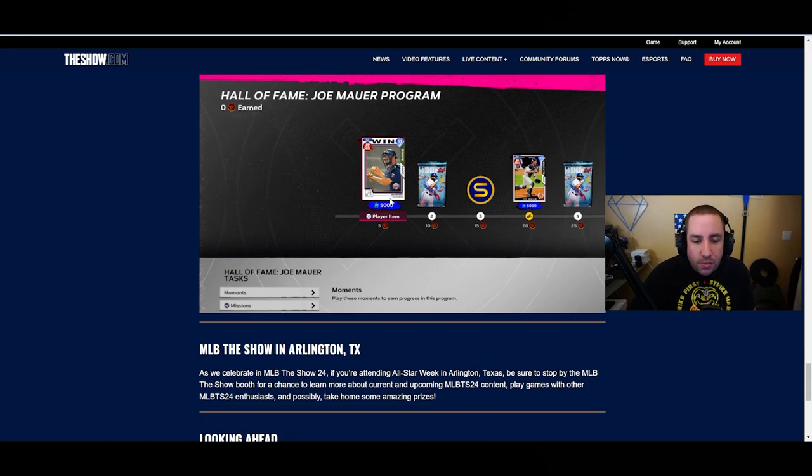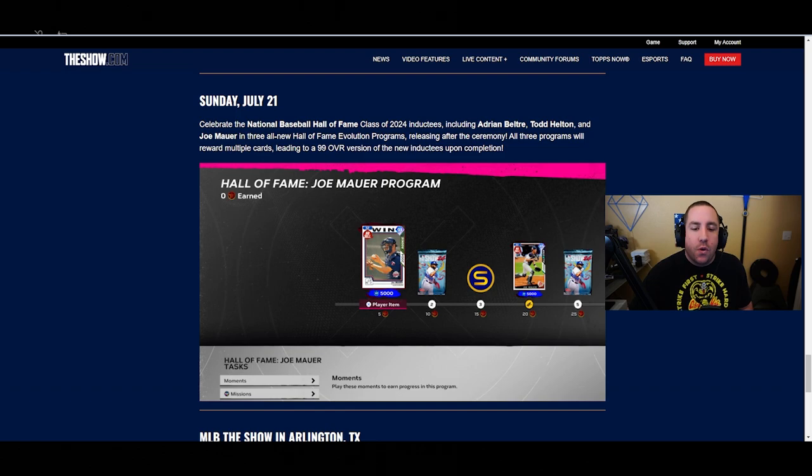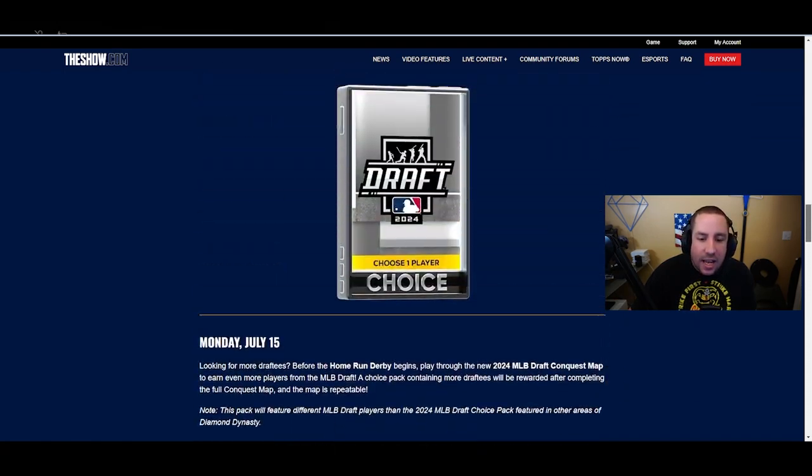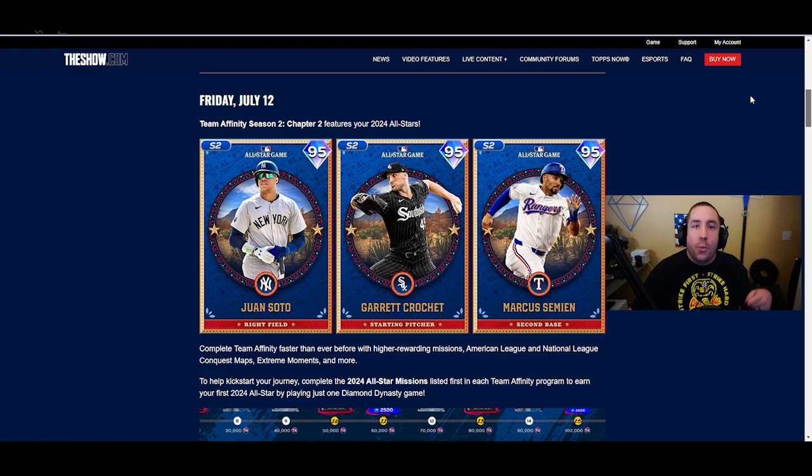Just before we let you go, they want to let us know that Season 2 of Chapter 3 of Team Affinity releases on Friday, August 2nd, featuring an all-new card series. So we can look forward to another all-new card series - I'm excited for that. Let me know in the comments what you guys think of this All-Star content.